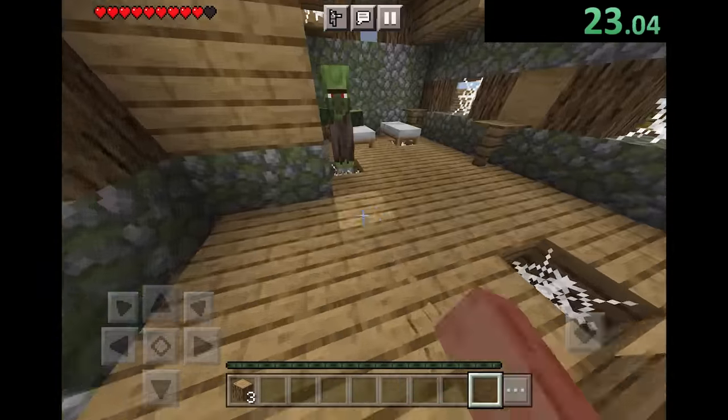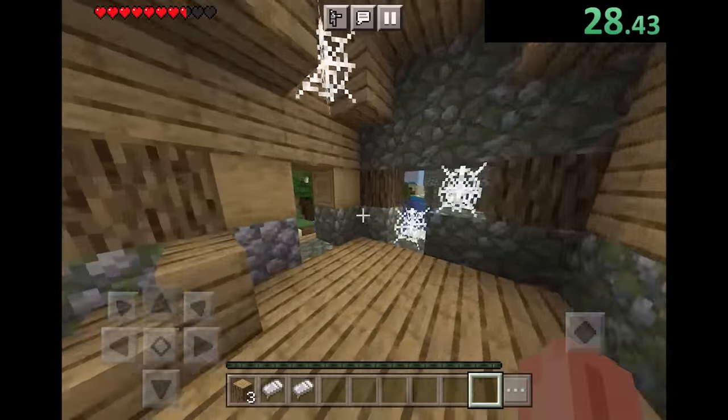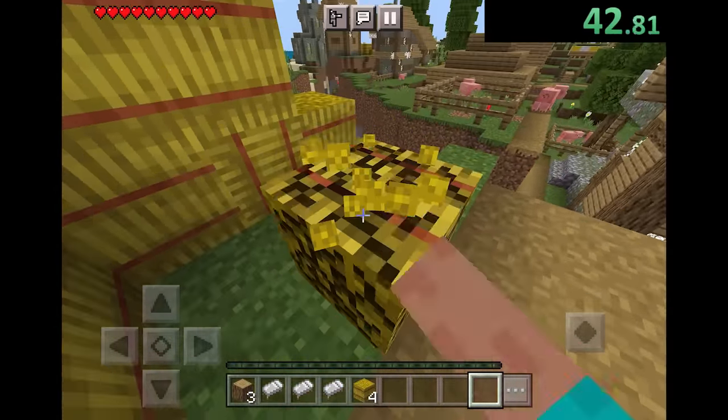We're already in a village. We're going to get some beds. Just like in Minecraft speedrunning for Java Edition, we do use beds to kill the Ender Dragon, but we do it in a different way. With the way we have to do it, it only takes three beds, and it's actually a really cool way of killing the Ender Dragon.